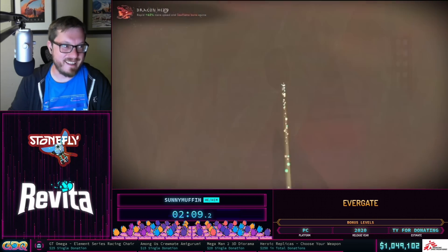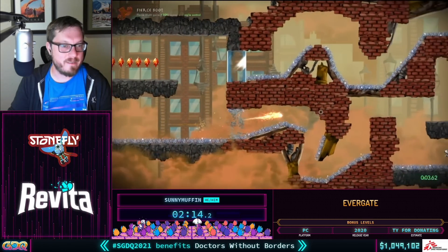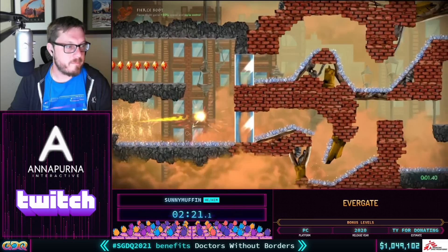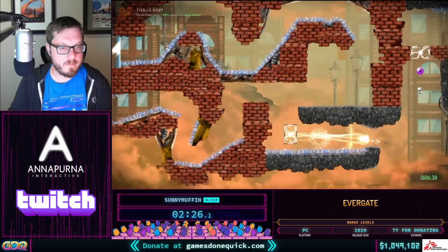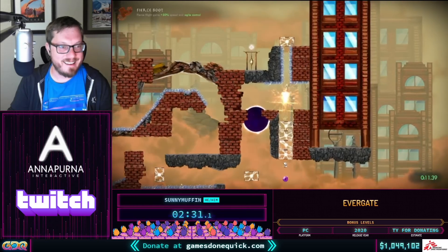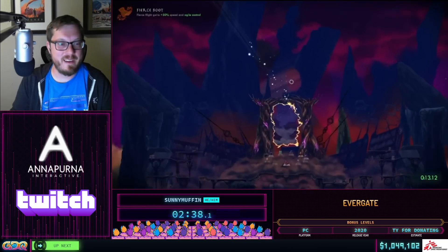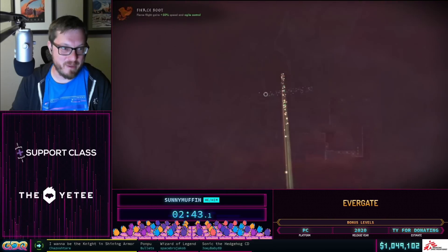We get to use the Dragon Head — the fastest form. This level has a couple of different paths; he's going to take the harder path mostly because it's faster, and the artifact gives much more tight control with the missile. Using the fireball to skip straight to the end of the level — it's agile control but you still have to work around a bit; it's pretty difficult.